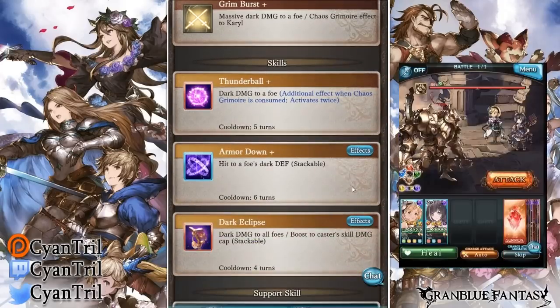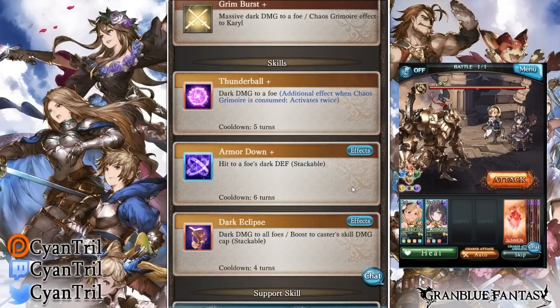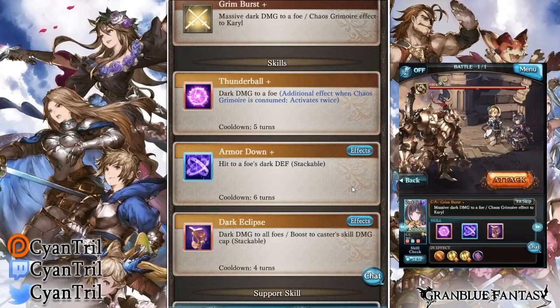Her Skill 1, Thunder Ball, deals dark damage to a foe. If you have Chaos Grimnier after the OGI, she consumes it and activates twice — just like Lancelot and the units I mentioned prior. She gets a double nuke, which is pretty good and does a considerable amount of damage, so it's not a bad nuke at all.